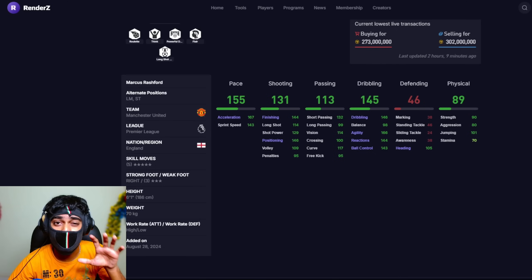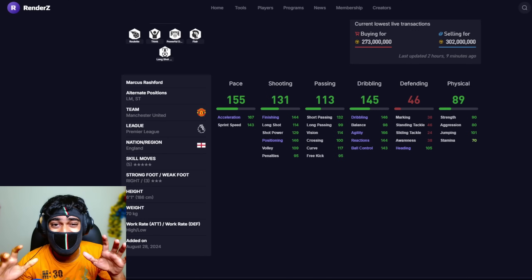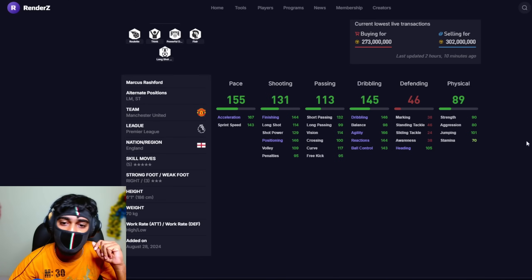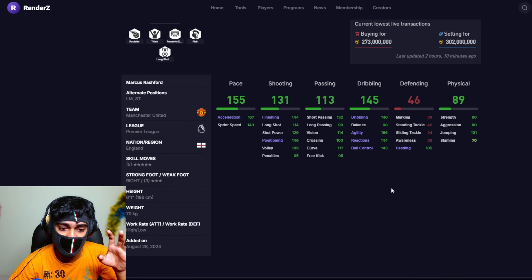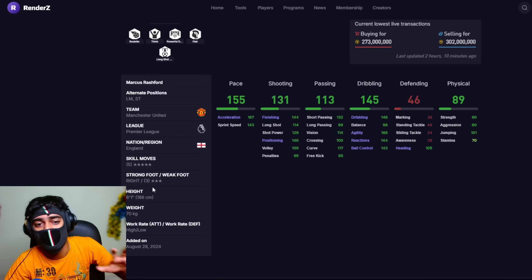Coming to left wingers, we have Marcus Rashford. His skill move standing ability is extremely outstanding — one of the best in the business. He has powerful driven free kick, flair, long shot taker, and outstanding stats. High attacking work rate, low defending work rate, five-star skill moves, stronger right foot, and three-star weak foot — which won't be an issue since as a left winger he'll use his right foot more often.